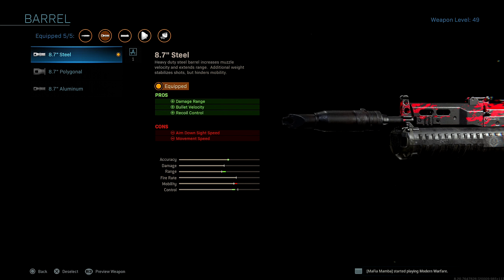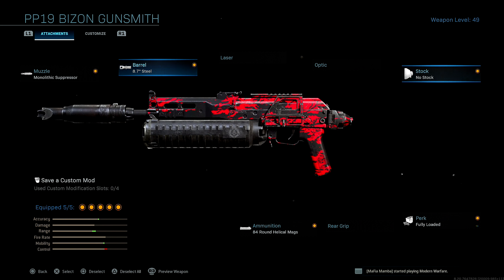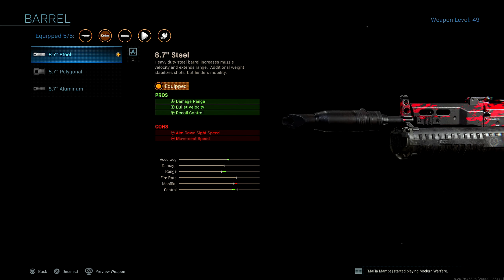For the barrel, I run the 8.7 steel for added damage range, bullet velocity, and recoil control. The barrel is definitely necessary on the Bison because the Bison has a slower fire rate. So you want to add as much as you can to the damage range — how far you can kill people. That's why I run the 8.7 steel barrel.